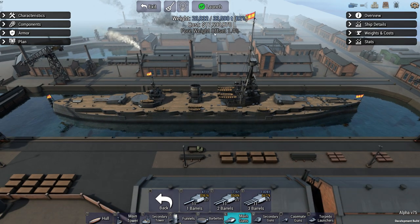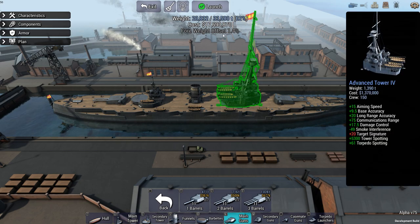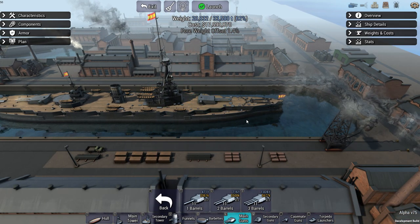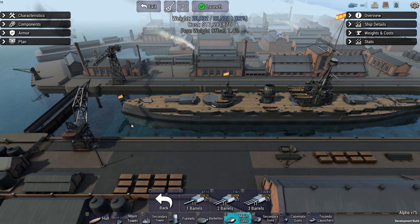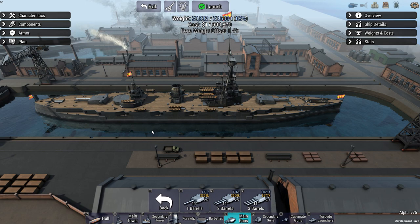There is one very important thing over here: the fore weight offset. This means the ship is a little heavier towards the front — the bow — than towards the stern, and this is going to affect your accuracy. We're going to look into that on the right-hand side.